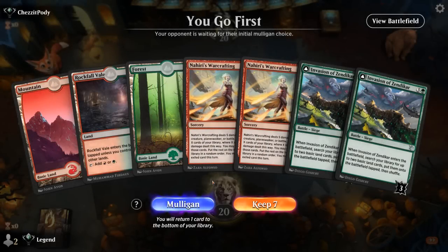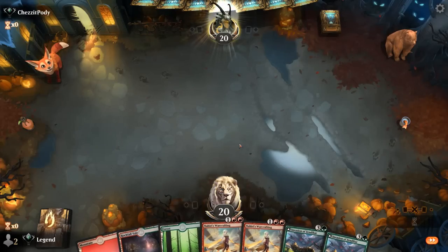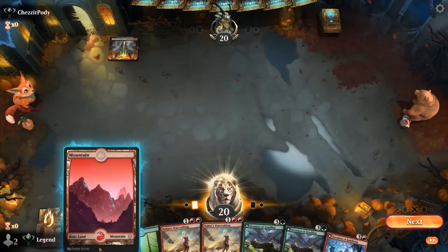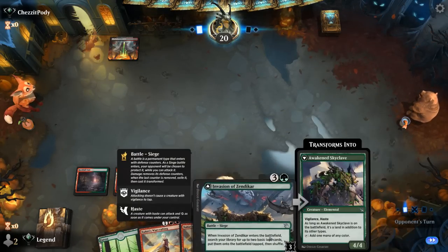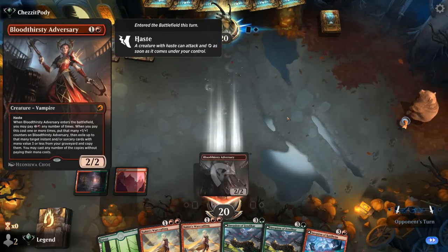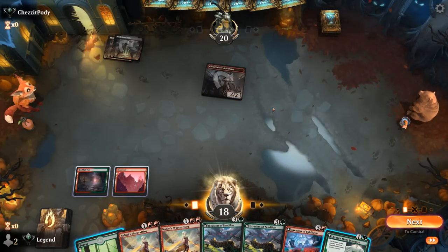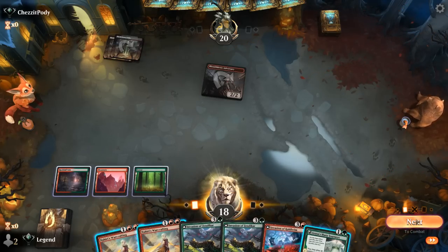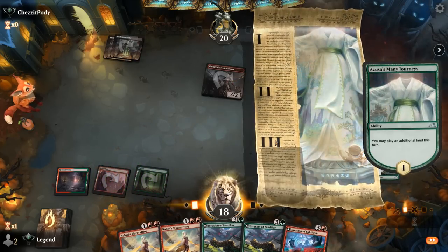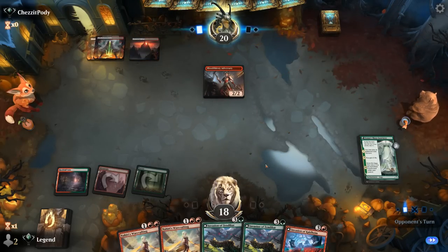Game one — we're on the play with a reasonable hand, missing maybe a two or three mana accelerant, but keeping it. Invasion of Kaldheim will be better once we deploy Invasion of Zendikar. A turn-two Adversary might need to be dealt with, and Azusa is a little awkward, so we'll use Warcrafting now rather than waiting for a land drop.